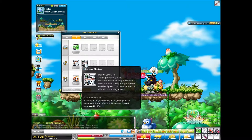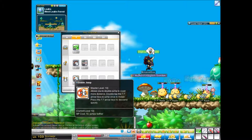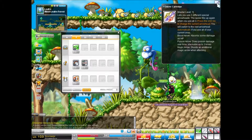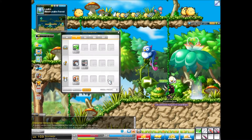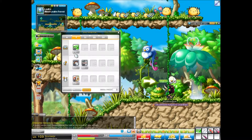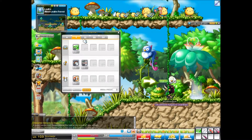Something happened over my head. And we get our jump skill, so we get flash jump. I'm using my arrows. So something's giving us a buff.